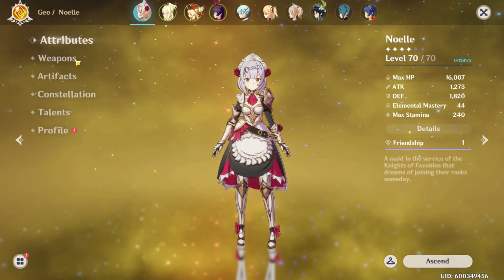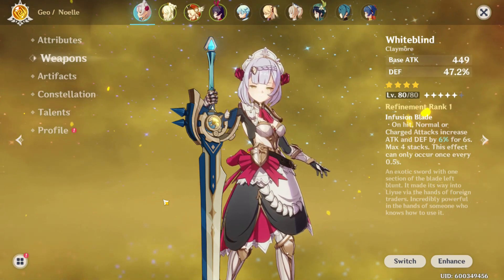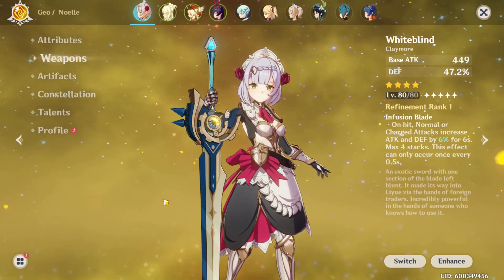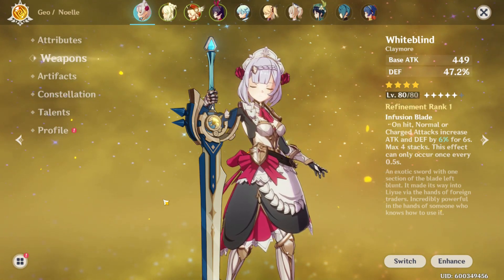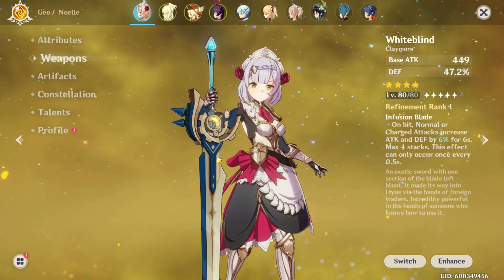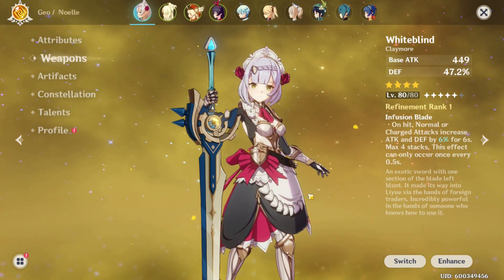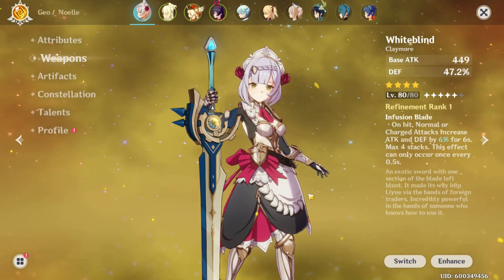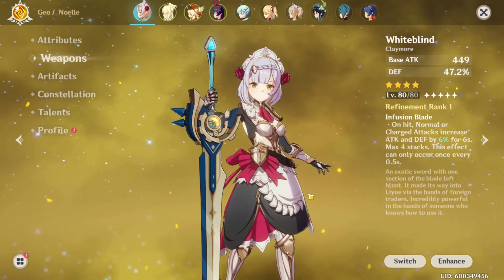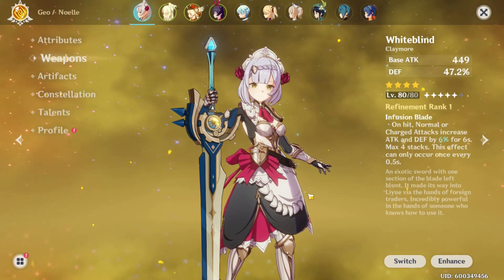Let's head over to weapons and see what she's rocking. Right now she's using the Whiteblind. It gives 47% defense, which is huge — this is like her main weapon. You don't want to use anything else, maybe until the new patch 1.1 where she might be getting a new weapon. Definitely choose this weapon over everything else. On hit, normal or charge attacks increase attack and defense by 6% for 6 seconds, maxing out at 24%. This is a huge bonus for her.